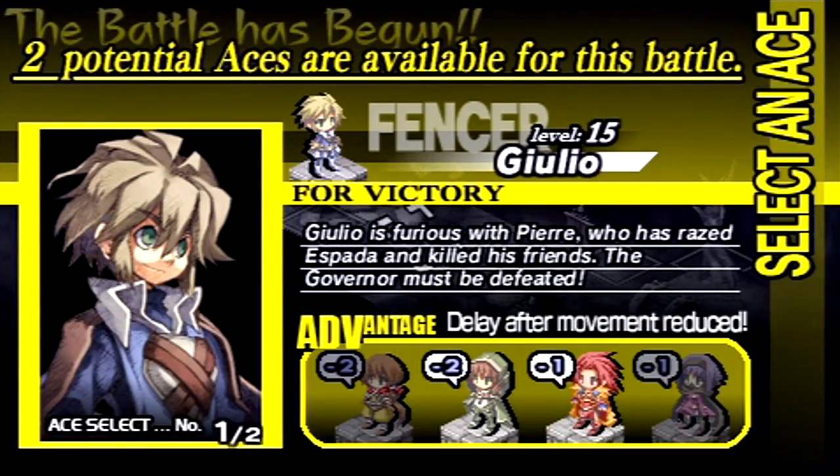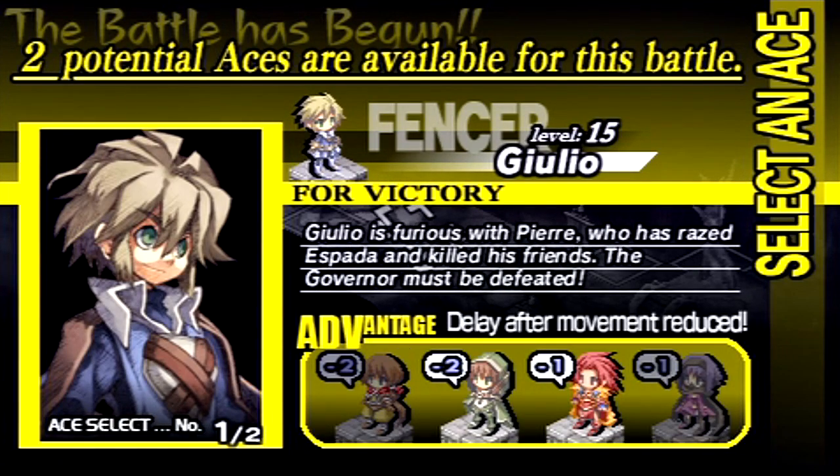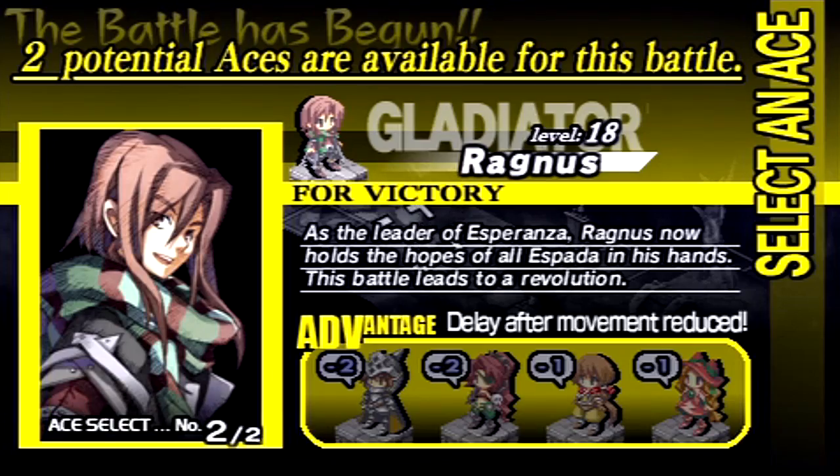I had to reload my save file to get back up to here. Now we have multiple characters we can use as a potential ace. You see in the lower right where it says delay after movement? That basically means whenever you move a character or have a character take a turn, your initial delay is always going to be three, unless you have an ace who reduces that delay for other party members — in this case the brute and the thrower that I have, and Julio. That basically means you'll get your turns faster. It's not critical, so if that's too confusing, don't worry about it. But it is nice, so that's why I want to use Julio as my ace and not Ragnus.